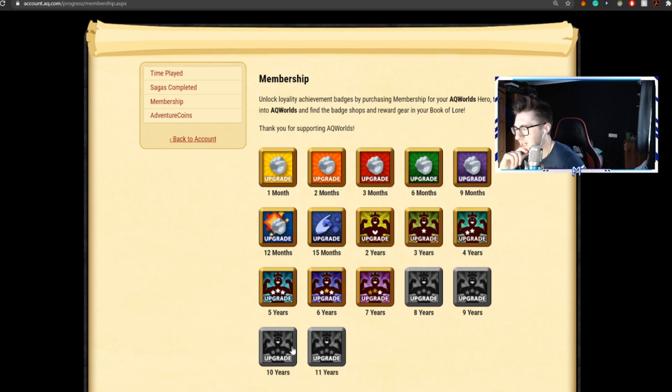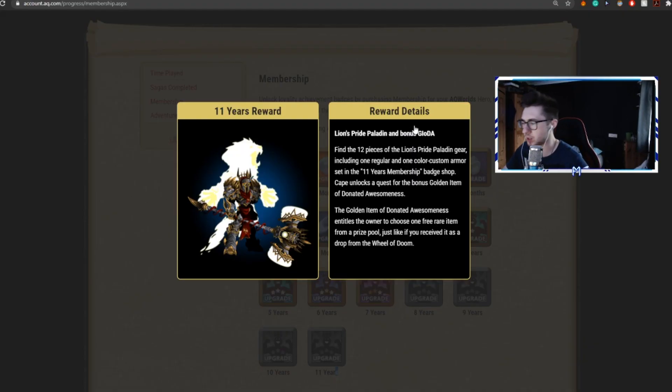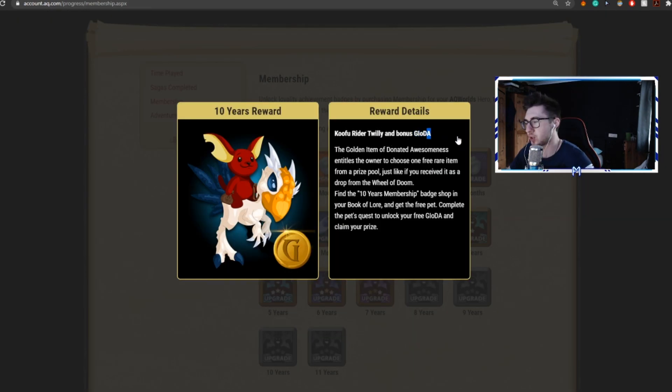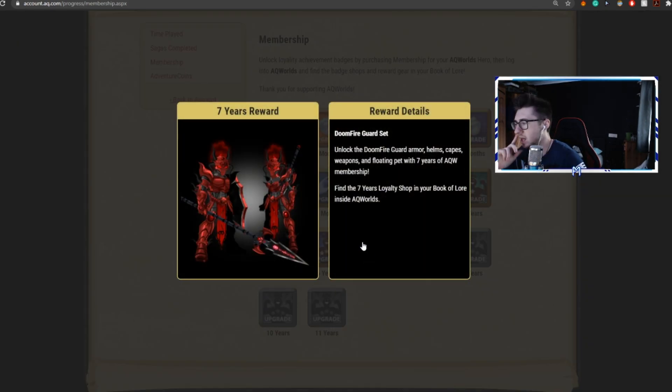They've also updated the upgrade membership and Adventure Coin stuff. On the 11-year reward you get the Alliance Pride Paladin plus a bonus golden item of Donated Awesomeness, which lets you choose one free rare item from a prize pool — just like receiving a drop from the Wheel of Doom. The 10-year reward also gives you a golden item of Donated Awesomeness, so for 10 and 11 years you're basically getting two free rares, which is really cool.